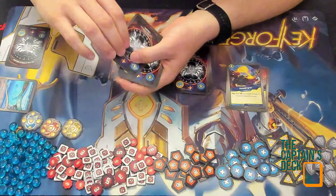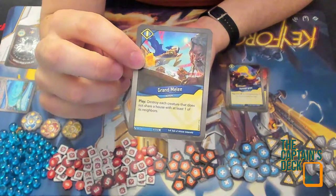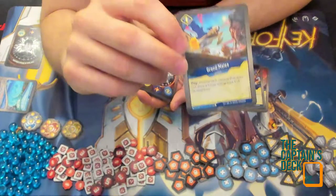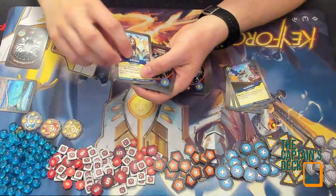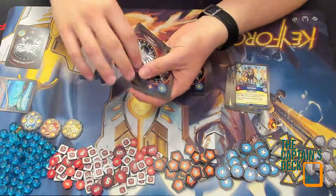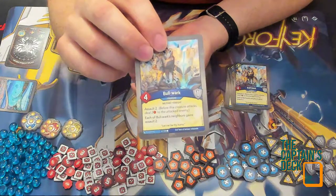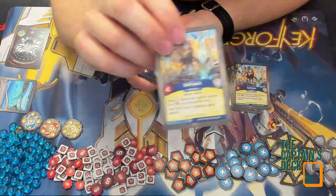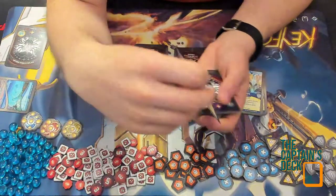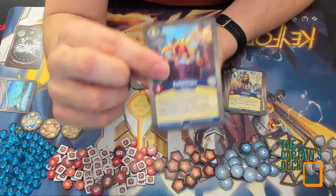Grand Melee: destroy each creature that does not share a house with at least one of its neighbors — there's a card with a similar effect in Mass Mutation but I could be wrong. Bulwark is a very common card — a second Bulwark too — it gives the creature assault two and its neighbors gain assault two as well, quite strong for a big battle line. Badge Magus is a new card I haven't seen before: it has deploy — this creature can enter play anywhere in your battle line; fight — ready and fight with each of Badge Magus's neighbors one at a time.